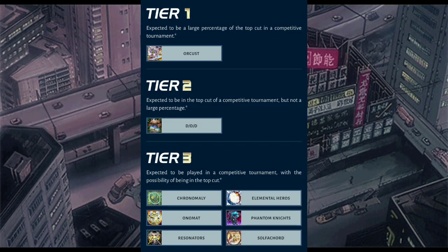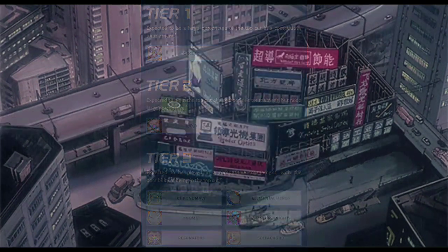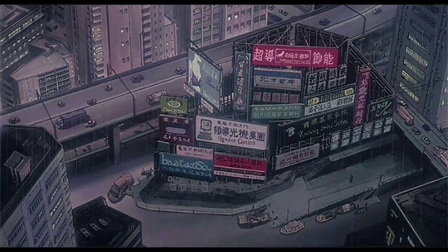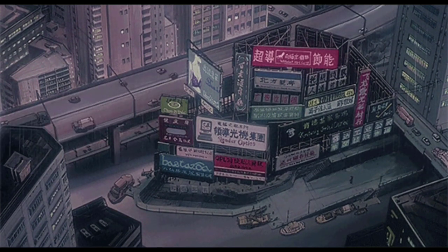That is gonna be it for the metagame breakdown. Do you guys think Orcus could be tier zero? In my opinion, probably not, since everyone's teching in Lancia — but it maybe could be, we just have to see in the next coming weeks. Hopefully the next box with Yugo's unlock may be decent, maybe getting Speed Roids support and Speed Roids reprints. Anyway, that is the end of today's video — make sure you leave a like, comment, subscribe. My name is XRain and I'm out, see ya, peace!